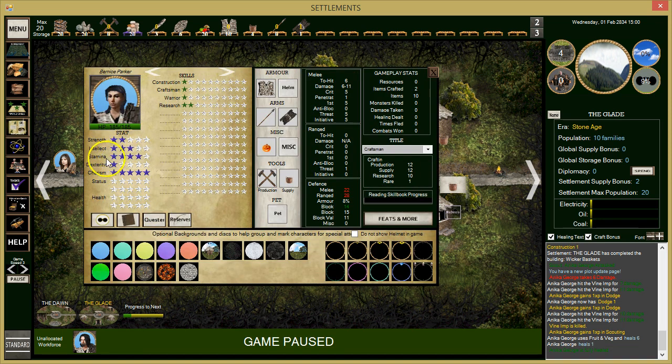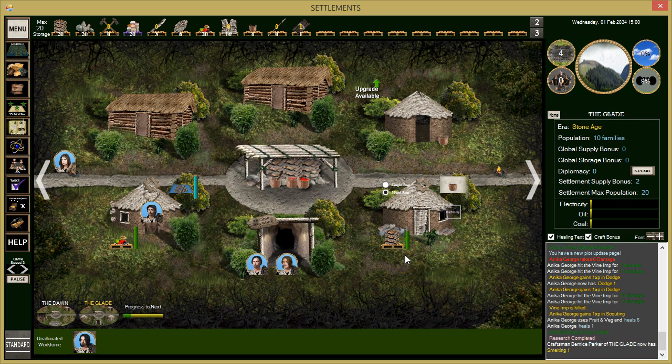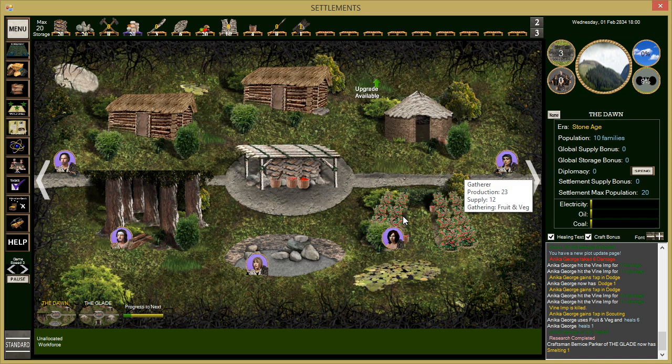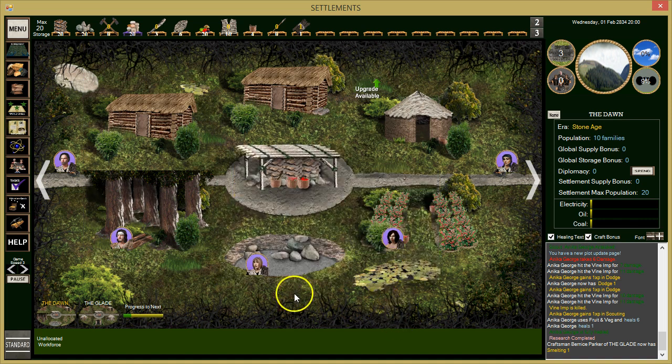Does she have Intellect? She could be a smelter. We need at least three Intellect to operate the smelter. Looking at the camp — she does have it and she's kind of the jack of all trades. She has three stone cutting skills. We're going to have her be our smelter and get rid of the stone cutting assignment — we can always convert back if needed.